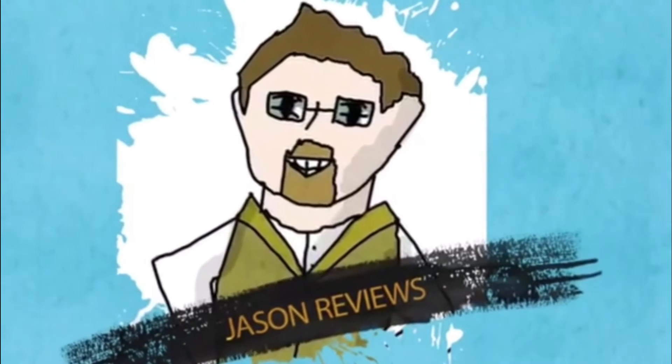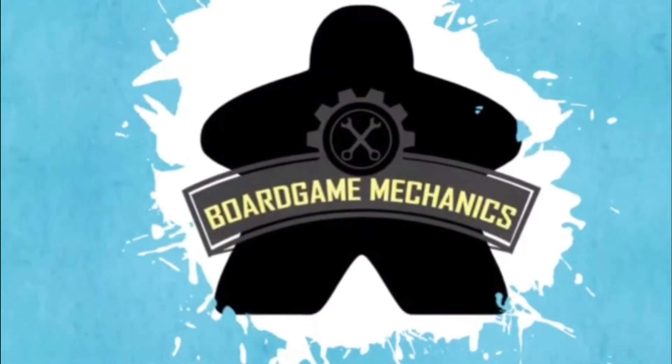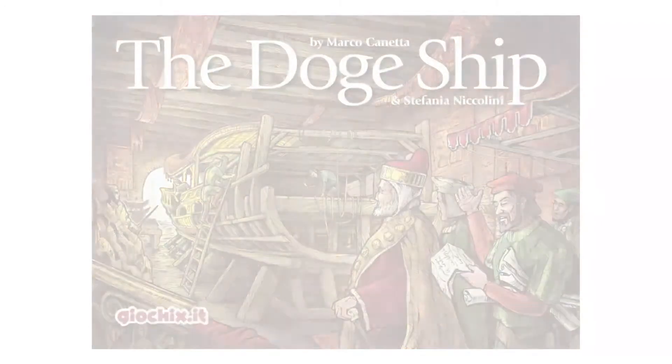Hey everybody, it's Jason with The Board Game Mechanics, and today we're going to take a look at a game called The Doge Ship. The Doge Ship is a game published by GeoChics.it and Rio Grande Games, designed by Marco Canetta and Stefania Nicolini. It plays two to five players in 90 minutes.